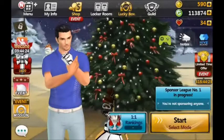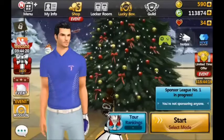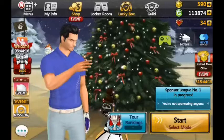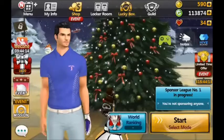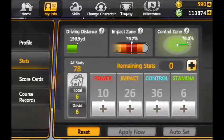Hello again. For this video I'm going back to the new character I set up. Golfstar Dan is his name. I've levelled him up to level 15 - just have a look at how he's sitting at the moment. He'll level up really quickly and his stats have improved a little bit. He's driving it around about 7-8 yards further than he was and his control and impact has gone right up.